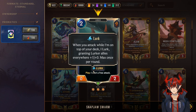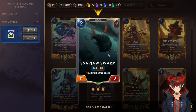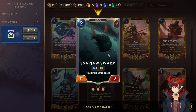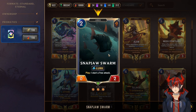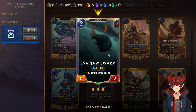Snapjaw Swarm is a 2-mana 0/2 Lurk — on play, I start a free attack by himself. You basically want to use Snapjaw Swarm on defense turn, because if you're attacking on your attack turns, you're usually missing one turn of Lurk on your defense. Snapjaw Swarm remedies the situation and lets you turbo proc Lurk. If you're playing units attacking and then Snapjaw Swarm is attacking, you're just going to get out of control and the opponent has a hard time keeping up with all the pressure.